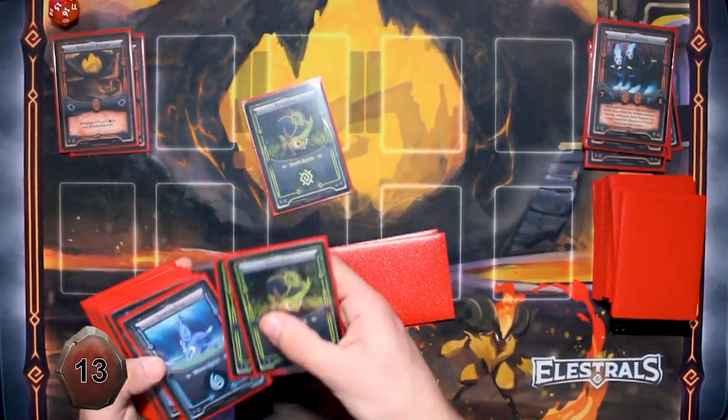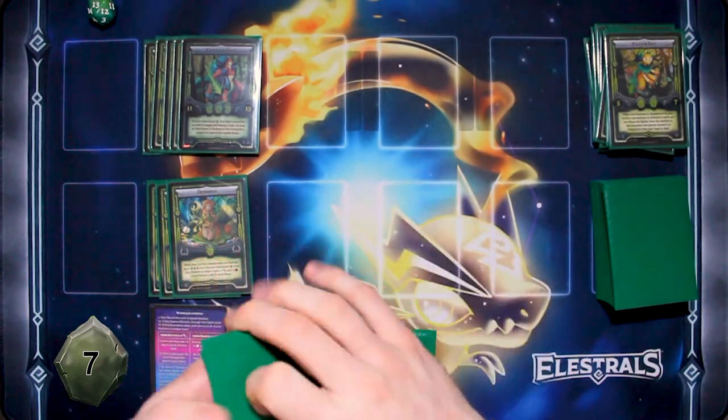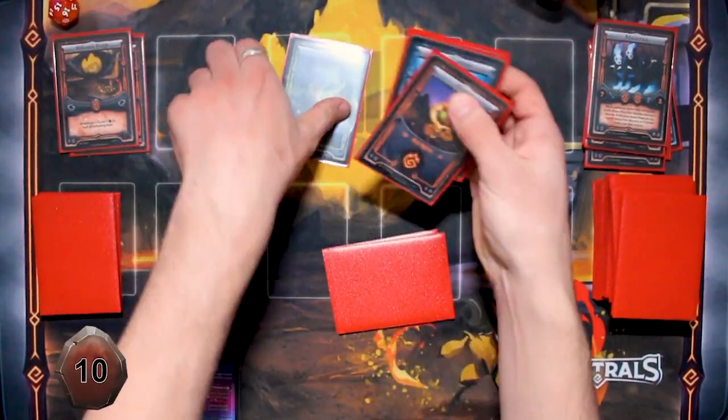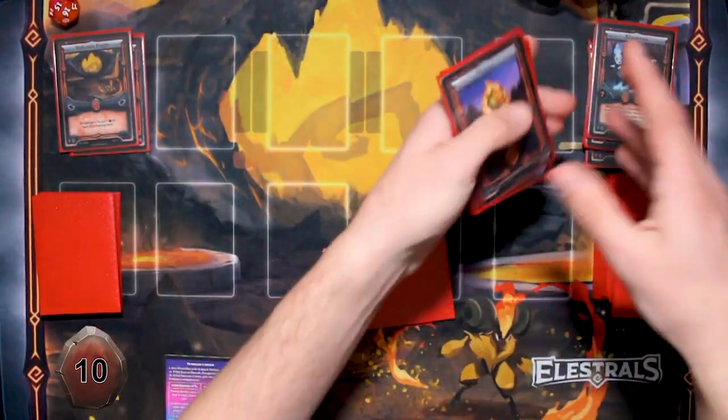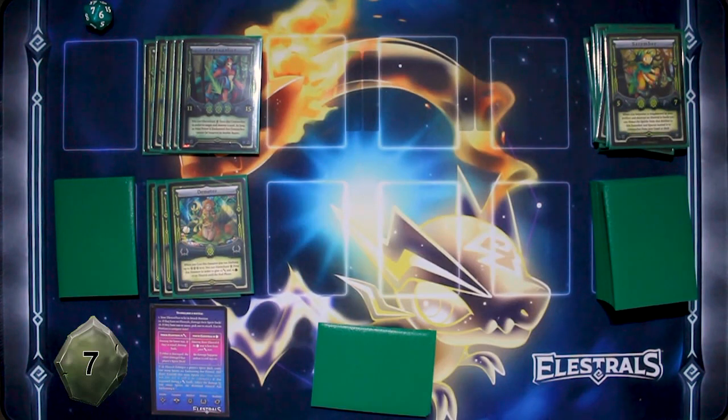I have seven left — two Leviathan, one Vipyra, and a Teratlas. That is no bueno. I'm going to end my turn.